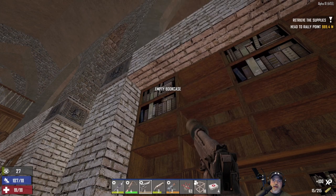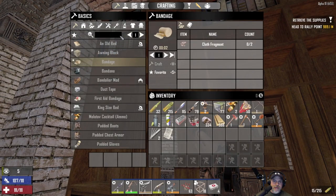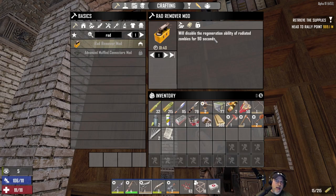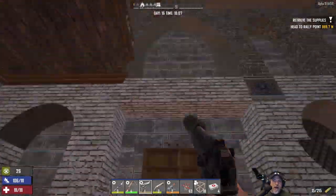Gravedigger schematic and sawed-off shotgun — let's learn it, and if we find another one we'll sell it or scrap it. Rad remover mod schematic — really? They actually put this in vanilla, very nice. This was something that was in Darkness Falls. Irradiated zombies have a really nasty health regen, and what this basically does is it negates that for 90 seconds so you can kill them faster. That's really cool. I didn't even think that would be in vanilla. Darkness Falls is, by the way, one of my favorite, if not my favorite, overhaul of this game.